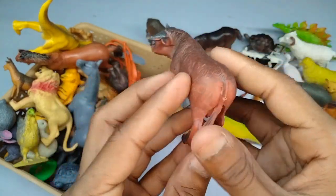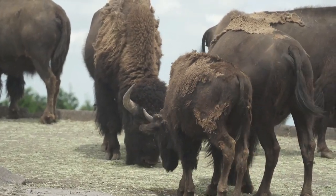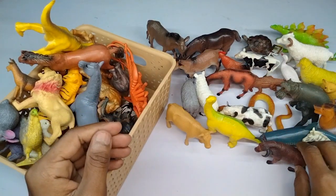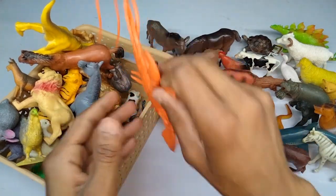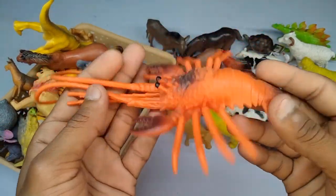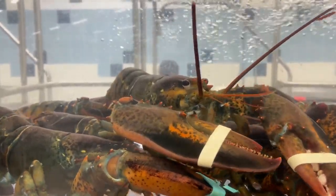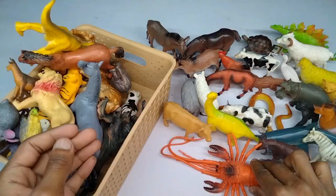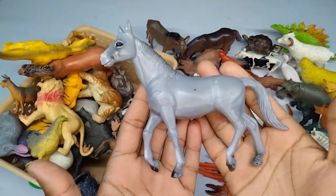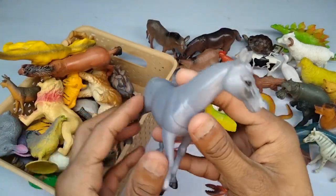And guys next: yellow and white combination — fellows! Guys, beautiful fellow, very nice buffalo. And guys next: lobster! Wow, guys, beautiful look — lobster, red and black combination, beautiful lobster. Next guys: horse — racing horse! Look is beautiful, very nice figure.